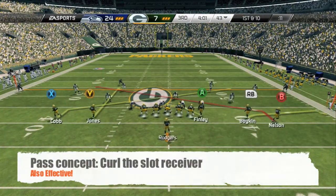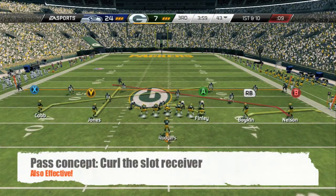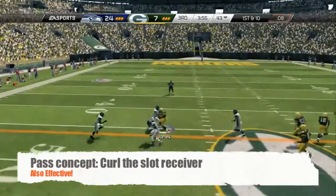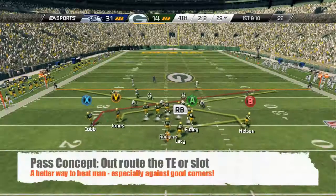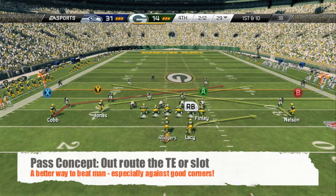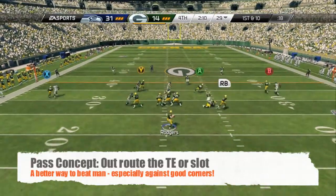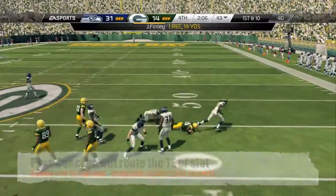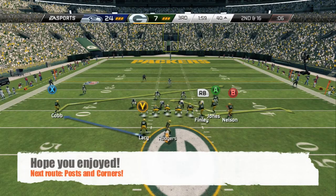Also, you can curl the slot receiver — that's a good option if they're bumped or backed off. Sometimes the slant is going to be open, but he's headed towards the middle and might get hit and drop the ball. Another thing I really like to do is out route the tight end, because against man with those good corners manned up, it might be hard to get that first step.